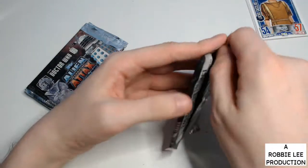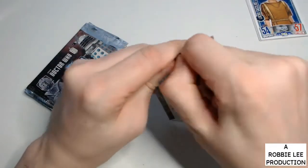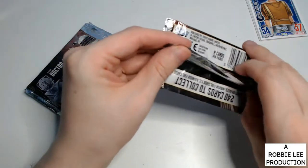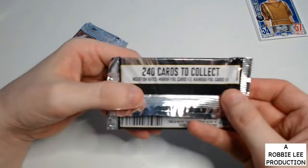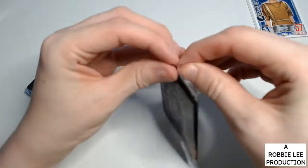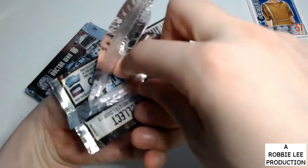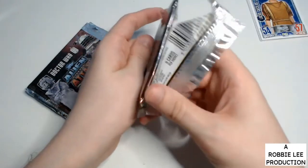Passing that, we got no pawns. What you're looking for in here is the mirror foil card. The rainbow foil, not the mirror foil — 1 in 5 packs gets the rainbow foil, and 1 in 2 packs gets the mirror foil.